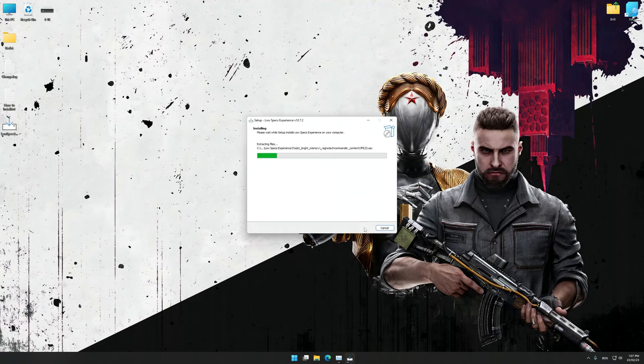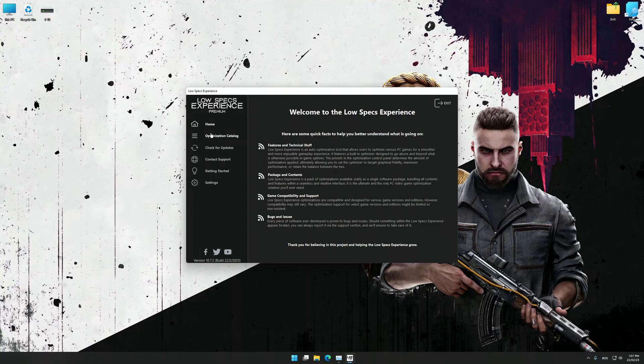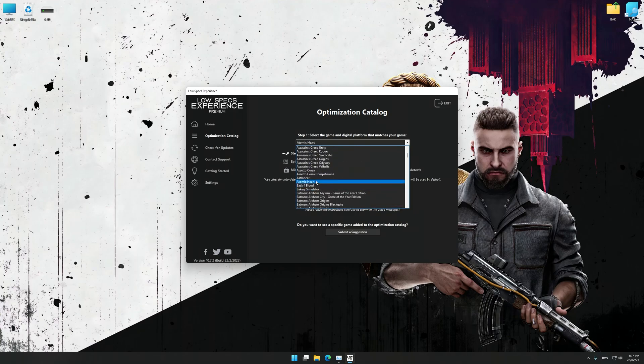First of all, start the installation process for the Low Specs Experience. Once it's done, start it from the newly created Desktop shortcut and select the optimization catalog. From the top of the menu, select the applicable digital platform, and then select Atomic Heart from the drop-down menu. Once that is done, press load the optimization package.